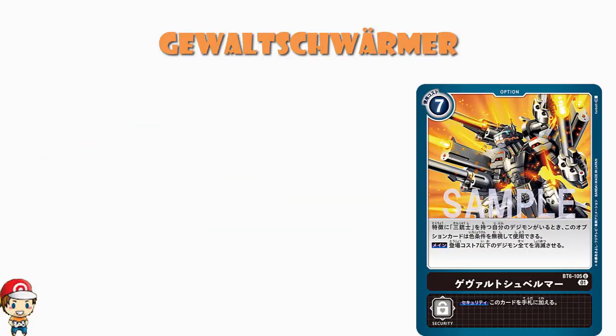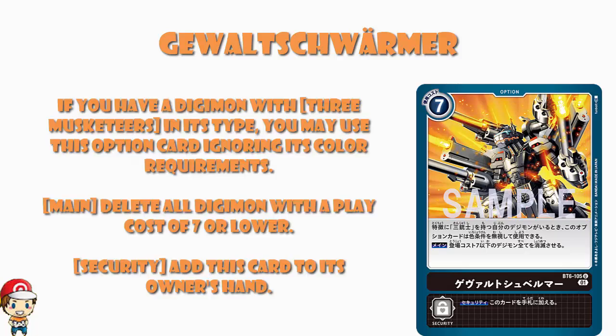We have a seven cost black option card. It apparently is called Gewalt Schwarmer, and I'm probably pronouncing that terribly. It's a seven cost option card, very expensive. And as a security, it adds it to your hand, not plays it normally. Usually these really expensive cards just work if they come as a security. If you control a free Musketeer Digimon, this option card can be used ignoring its color condition. So it's still a seven cost option card - there's no chance to play it for free - however, you do get the option of playing it regardless of whether you've got a black Digimon in play or not.